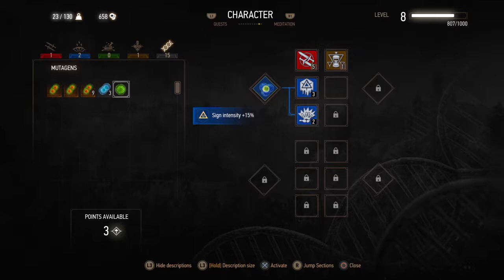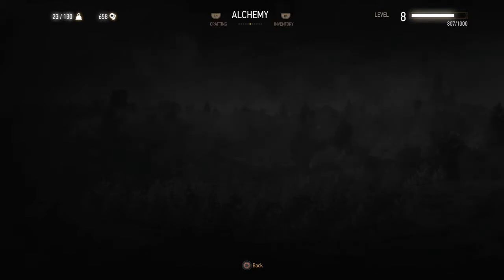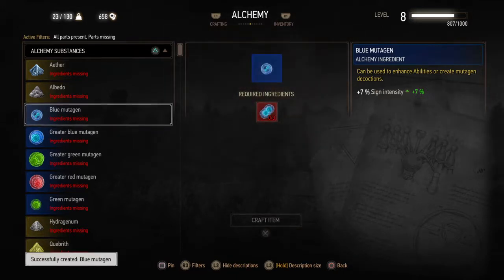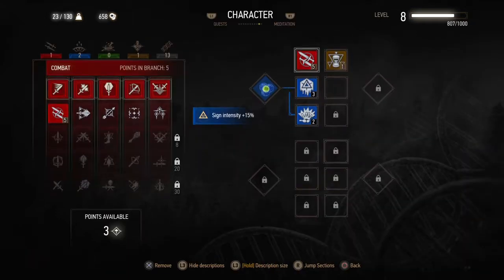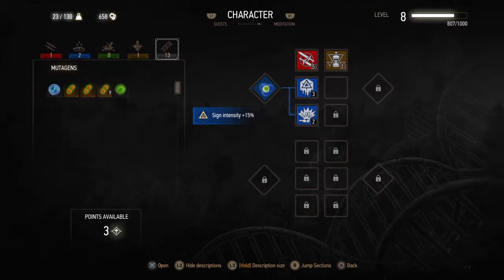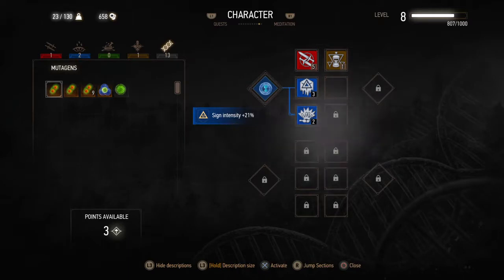Now that we have three mutagens, we can go to the alchemy side, and here we can — all parts are present — so we can make a bigger one. Then let's see when we install the bigger one: previously it was giving us like fifteen percent, right? Now, it's seven and we put it there — twenty-one percent. So our Igni is much, much more powerful now.